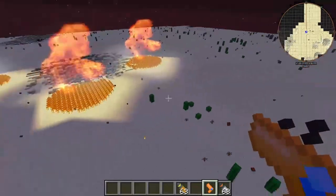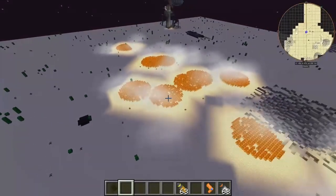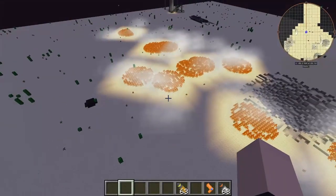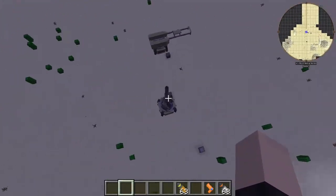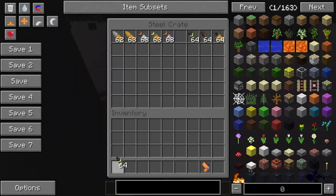Oh wow — well that is beautiful. Just imagine three of those bad boys launching at the same time towards a village. That is great, that would be awesome! Oh that was good. All right, next one: micro nuclear artillery.